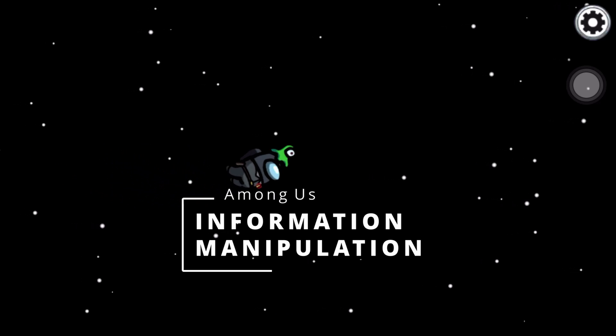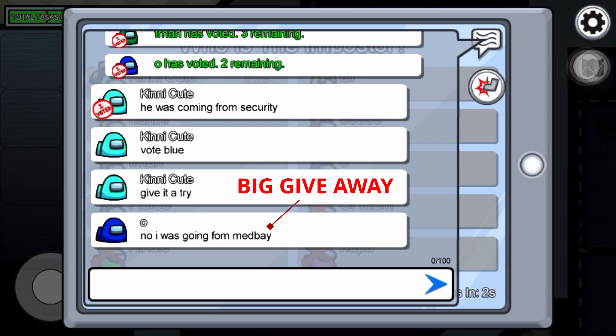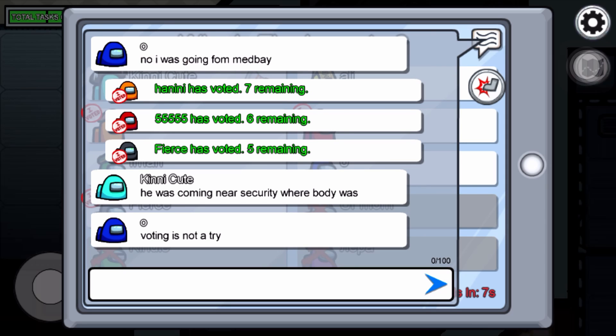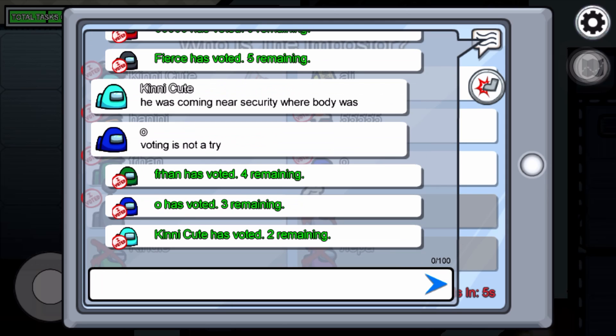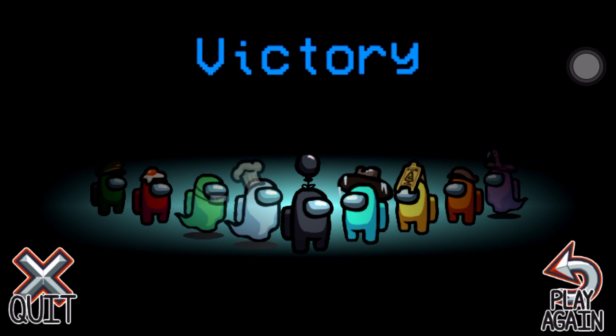It is harder to identify lies when you pack them with facts. Instead of lying completely, put in some incomplete facts along with your lies. For instance, instead of saying you were in a particular room to distance yourself from a murder, mention how you were nearby that room without giving too much detail. So even if another player was inside that room, you can adapt and claim you were in the hallway near the room and they may not have seen you. It is also easier to keep your lies intact if you don't provide too much detail. Know when to use this and when not to, because some people may be good at identifying lies.